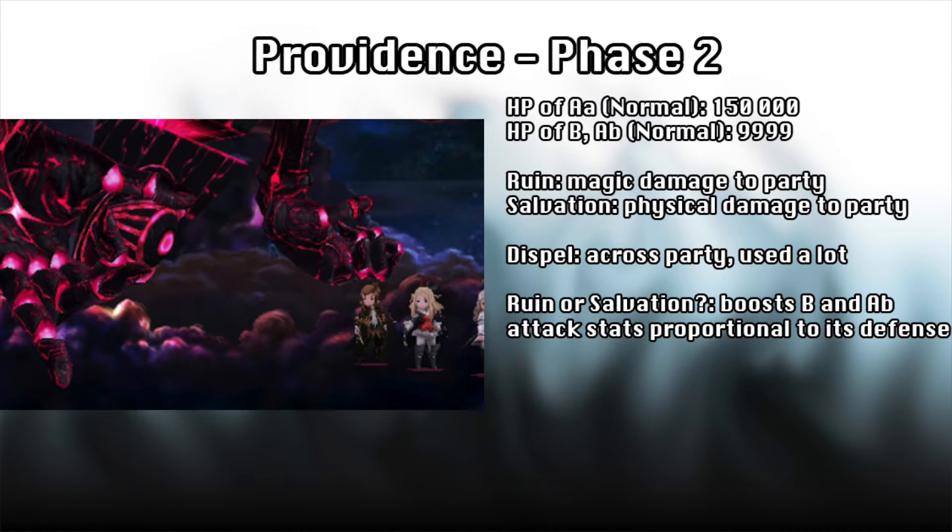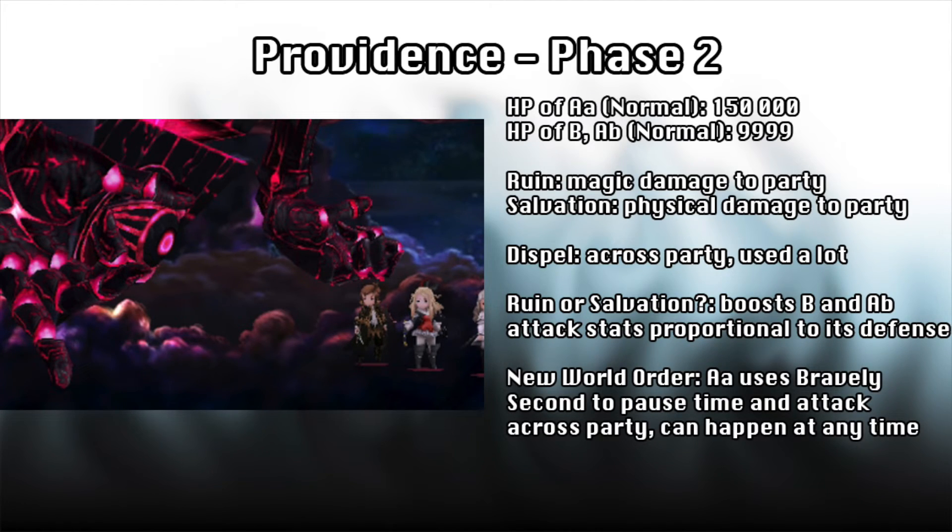He can use Ruin to deal magic damage to the party, or Salvation as a physical substitute. I don't think I've ever seen a boss spam Dispel as much as this one though — holding onto lots of buffs may not be a good idea here. He also has Ruin or Salvation?, which empowers his hands in proportion to his defense. One of the boss's interesting mechanics is New World Order, in which he will use Bravely Second to pause time at any point and attack the whole party. Be careful of this if the team is falling low on health.